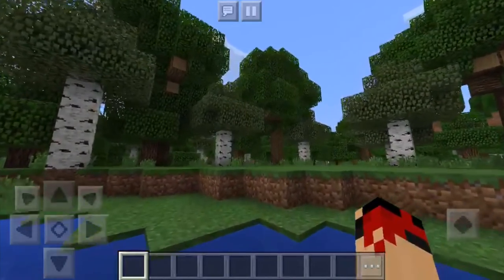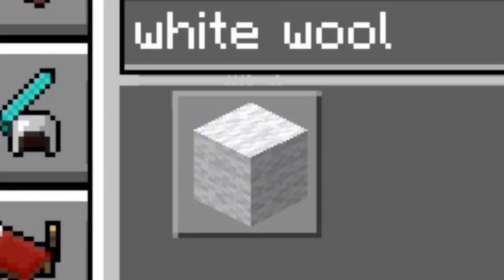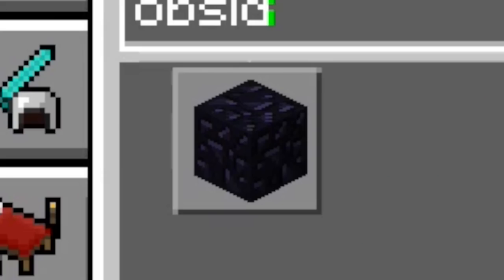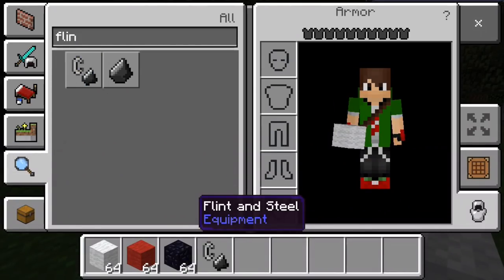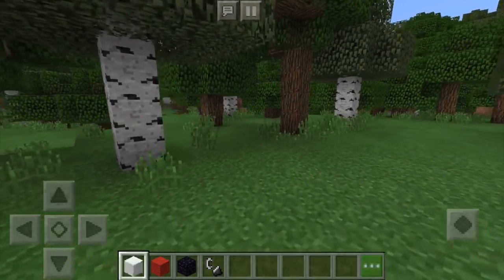You guys need a few blocks. For this you will need white wool, some red wool, obsidian, and of course your flint and steel. Now, maybe if you want to combat the IT boss you might need a few other weapons and materials, but that's pretty optional.